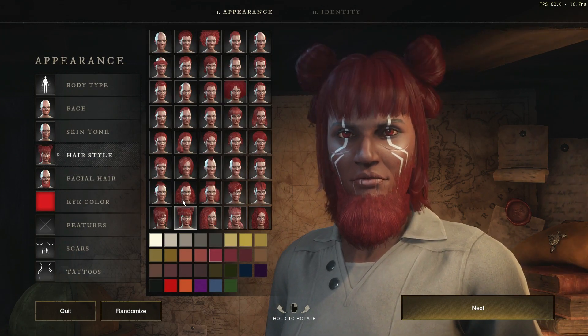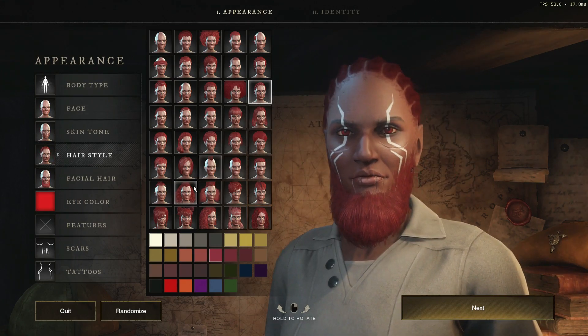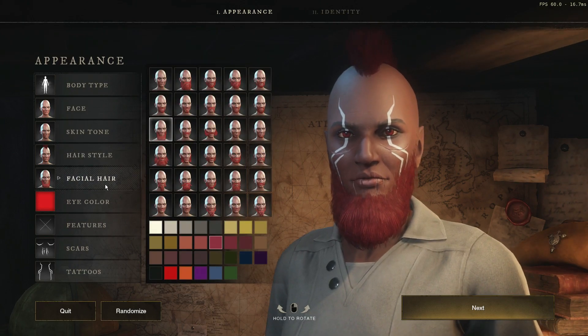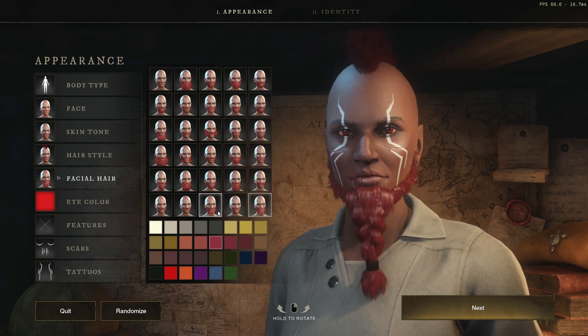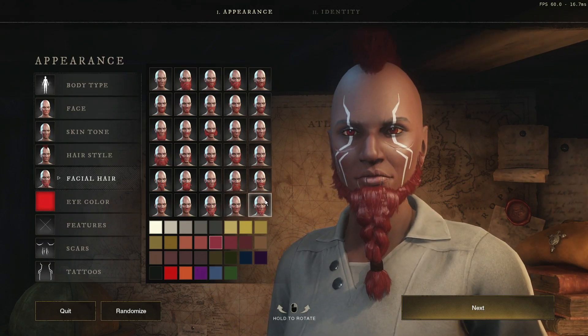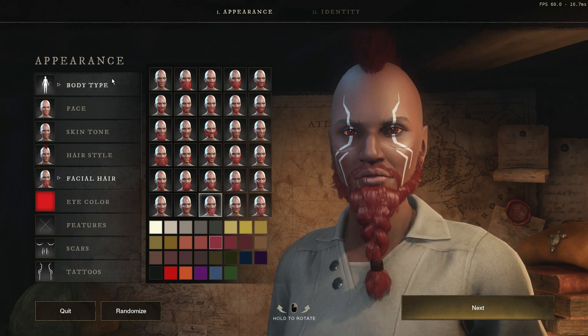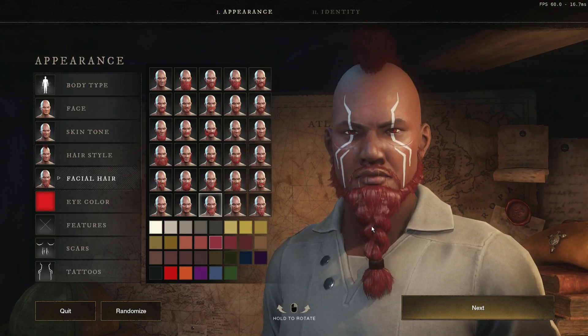I'm going with a mohawk as a kind of viking-type character. Same thing with the beards — there are some interesting beards here. This one is probably more viking than the other one, but I'll probably keep it — it's more of a viking look.